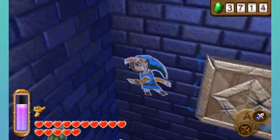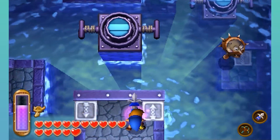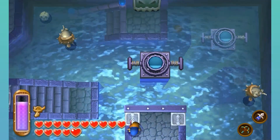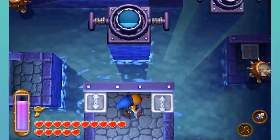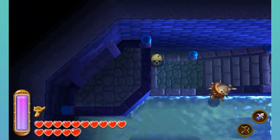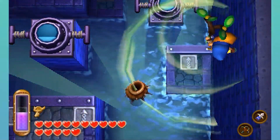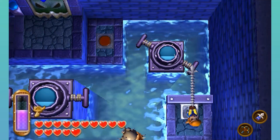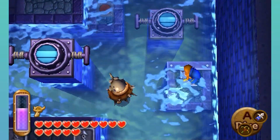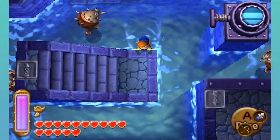I guess I do that and then go this way. And then I pull this. Okay, lower you down one level, and then that should open that one up. Oh, perfect. I kind of cheesed it, but you know what? It's fine. Just a habit for me to use the tornado rod — the Y button just feels natural to use.